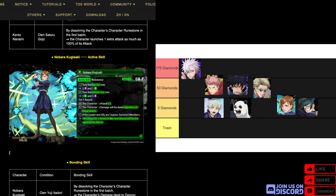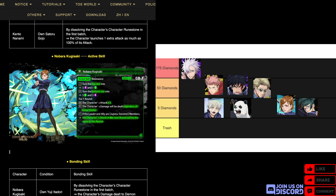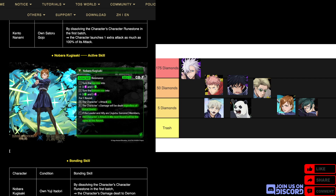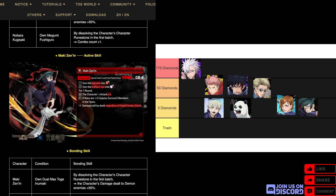Moving on to the four sub jackpots. First off, Kugisaki — an earth human, CD7. Turn the top row into dark and earth and the bottom row into earth and dark for one round. The character's attack times five, ignores initial shield. If the leader and ally are Jujutsu Sorcerer members, the character's attack in the next round will be the same as this round — a special damage-remembering skill, but also a limited one, since those skills are very rare and only works for this card when the leader and ally are Jujutsu Sorcerer members.